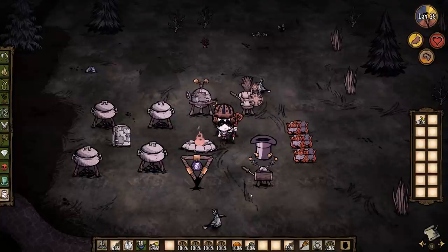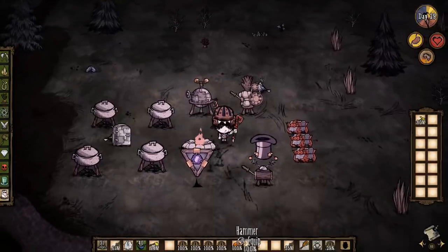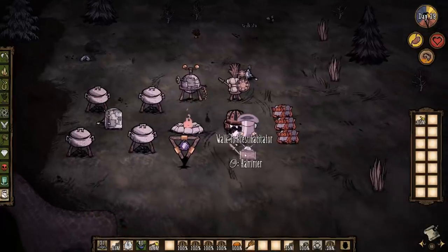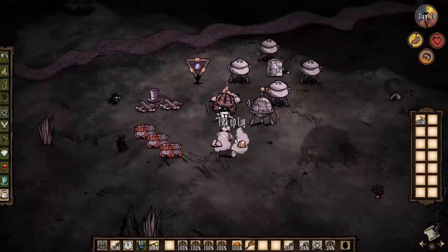Number three — look at this picture on the screen. It's just an ordinary base, right? Wrong. That science machine and Prestihatitator should not be there due to having a shadow manipulator and an alchemy engine already. Just go ahead and hammer those for some extra resources.